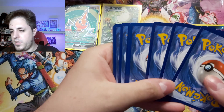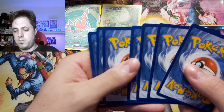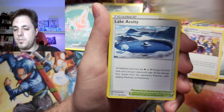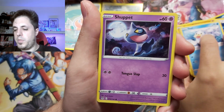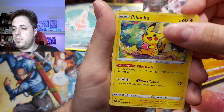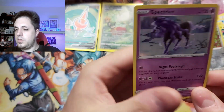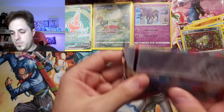Opening pack three: Metal energy, Miss Fortune Sisters, Poison Two, Lake Acuity, Rock Roof, Seal, Scyther, Machop. Oh, a really good Pikachu! Reverse Galarian Stunfisk, and Spectral Hollow - okay, that's a hit. Even though it's a holo so it's not really that much of a big hit, but yeah we have to count it as a hit.